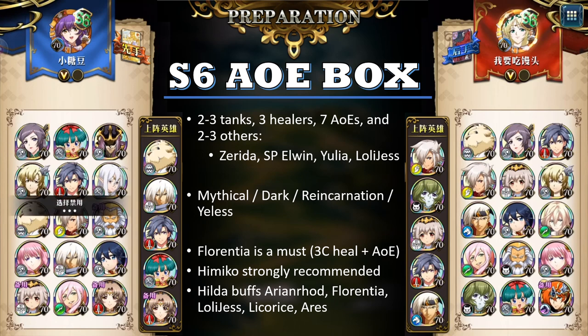One of the key characters in any Season 6 AOE box is Florentia, because her 3C skill provides both healing to allies and AOE damage to enemies, and clocks can trigger on it to allow for more AOE launches. You can kind of say it's like Lycoris's Dark Despair, but the big difference is that after Florentia launches her 3C AOE, she can also use an Act Again skill on an ally.